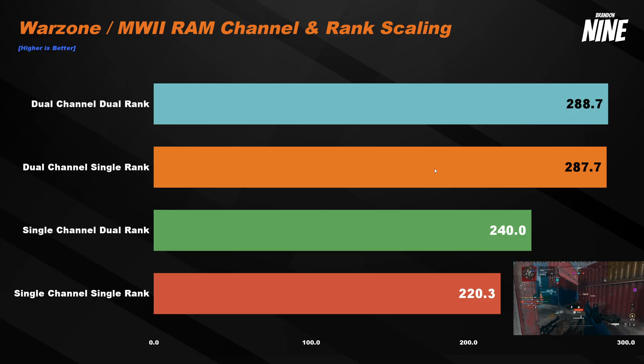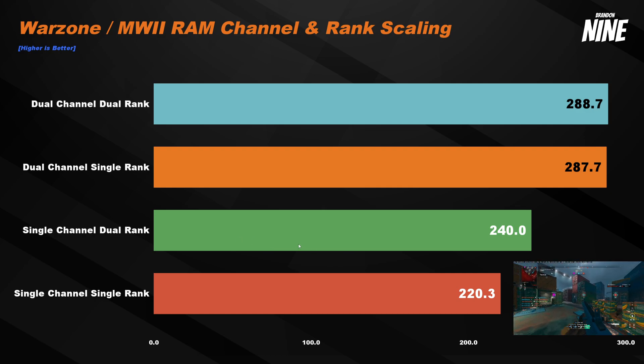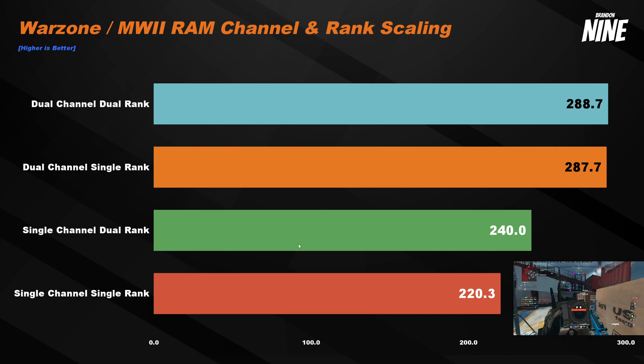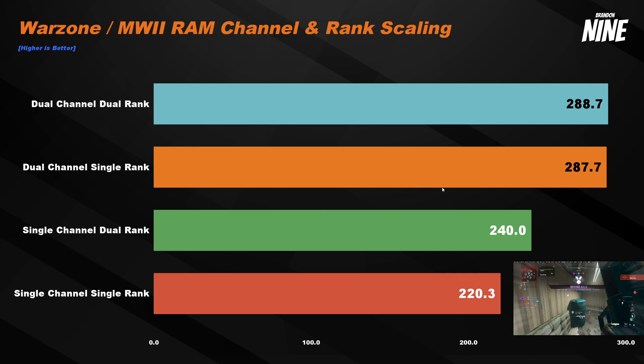Looking at the chart, the worst option by far is a single stick of RAM — you'll be quite limited on performance. Just above that is two sticks placed next to each other in a single channel configuration. Having the extra rank of RAM helps a bit — about 20 FPS — but nowhere near the performance of two sticks in dual channel, which gains nearly 50 FPS, or about 70 FPS over a single stick. That is a really huge difference.